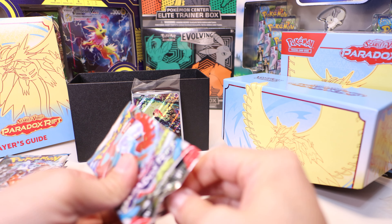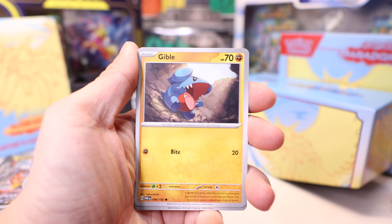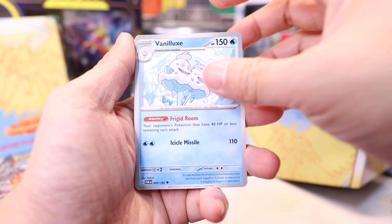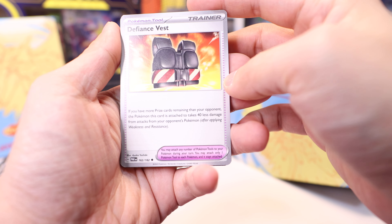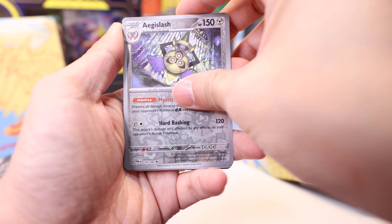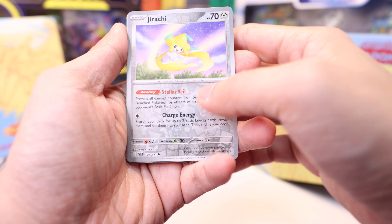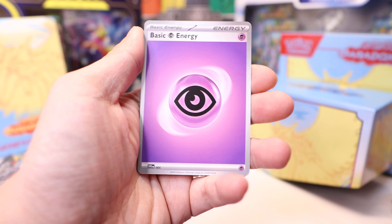First pack: Purloin, Mianfu, Feralseed, Gible, Vanilluxe. Whoa — your opponent's Pokémon has 40 HP or less remaining and cannot attack. You can really abuse this. Defiance Vest — take 40 less damage if you have fewer prizes. Interesting. Veluza, Aegislash, Jirachi — prevents all damage counters from being placed on your bench Pokémon by effects and attacks from your opponent's basic Pokémon. Very interesting — great bench protection. Chiyu is our holo.